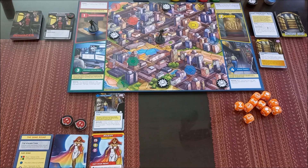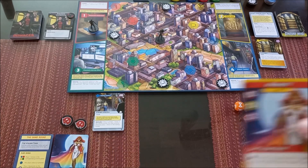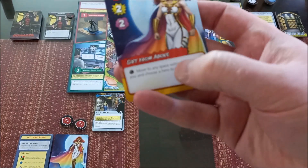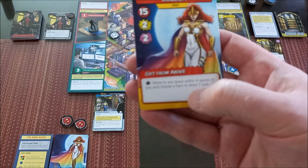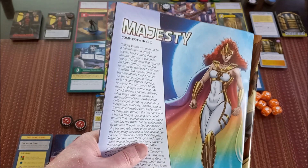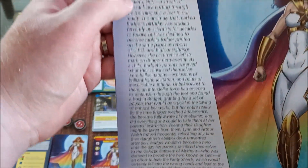I'll give you a little bit of backstory on Majesty. She has 15 health, two attack, two solve, and as an action: move to any space within four of you and choose a hero to draw one card. She's a complexity one character. Her backstory comes in the issue book.